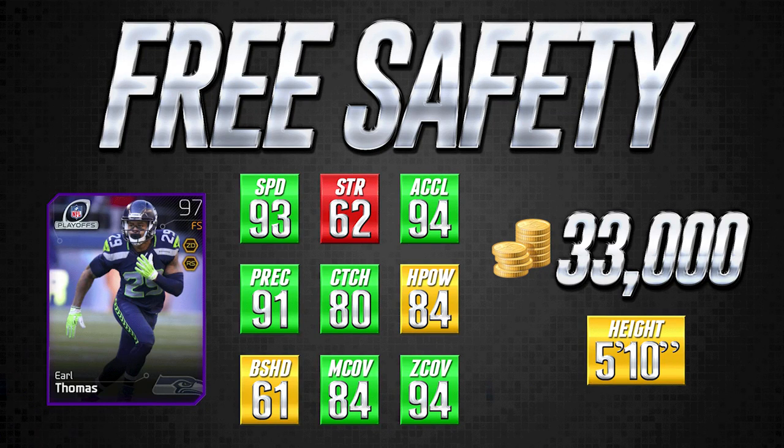There really aren't many safeties better than this in coverage — it's pretty much the golden ticket safety cards, the ultimate legend safety cards, and the better Earl Thomas cards. I really recommend this card because safeties should be able to knock away passes and get interceptions, and Earl Thomas excels there. He has nice catching and 91 play recognition, making him a really excellent free safety overall. He's only five foot ten, which is on the low end, so he won't make plays as well against tall receivers like Calvin Johnson or Randy Moss — but his man and zone coverage are so good they compensate for that.